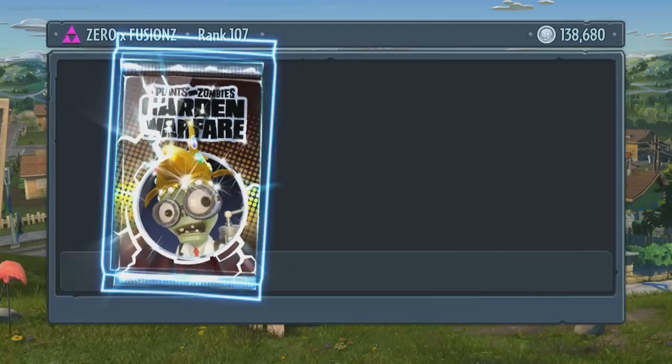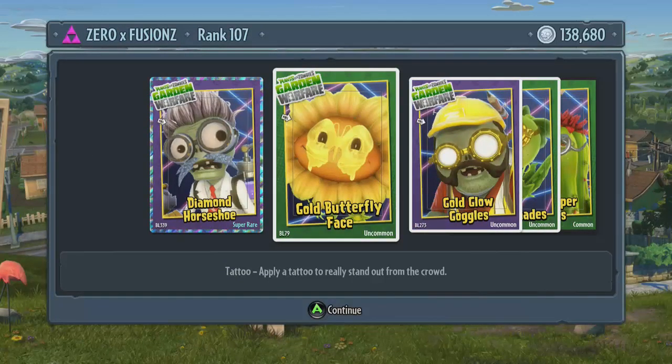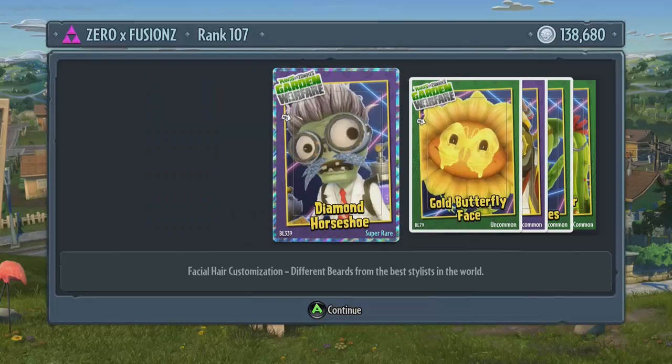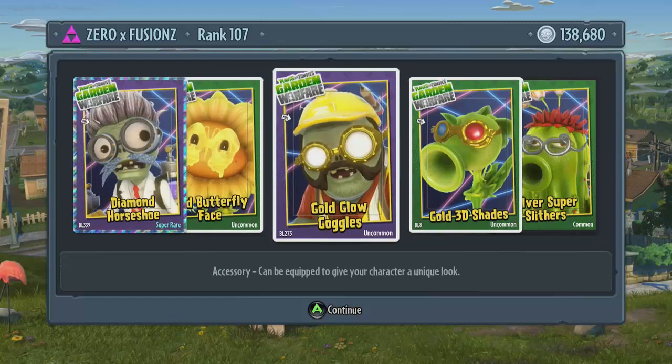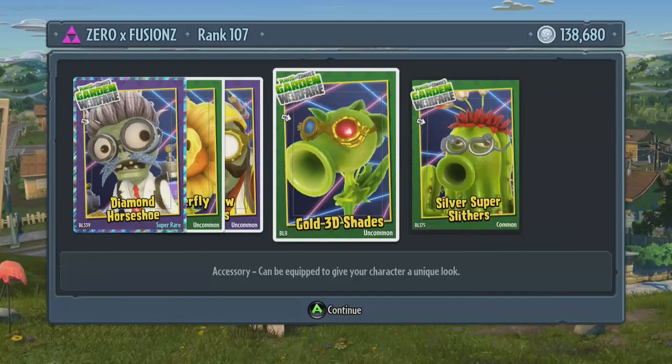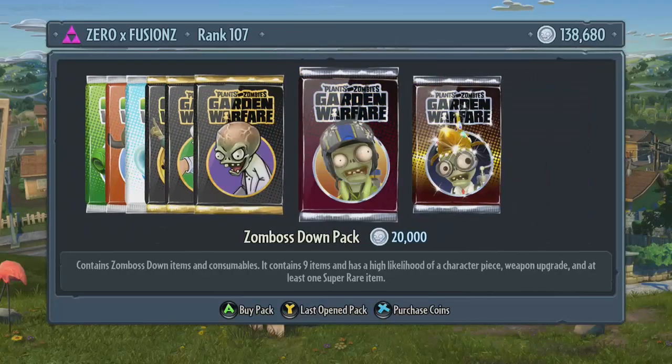Open another pack — I believe this is the third pack now. That kind of looks like an egg yolk that has just been splatted all over his eyes. The white stuff around has disappeared and all you've got is just the yolk. The yolk has run and gone all over the sunflower. So in this one we get the diamond horseshoe for the scientist, we get the gold butterfly face for the sunflower, we get gold glow goggles for the engineer, we get gold 3D shades for the peashooter, and silver super slithers for the cactus — they're like two snakes for glasses on the ice, that one is pretty cool.